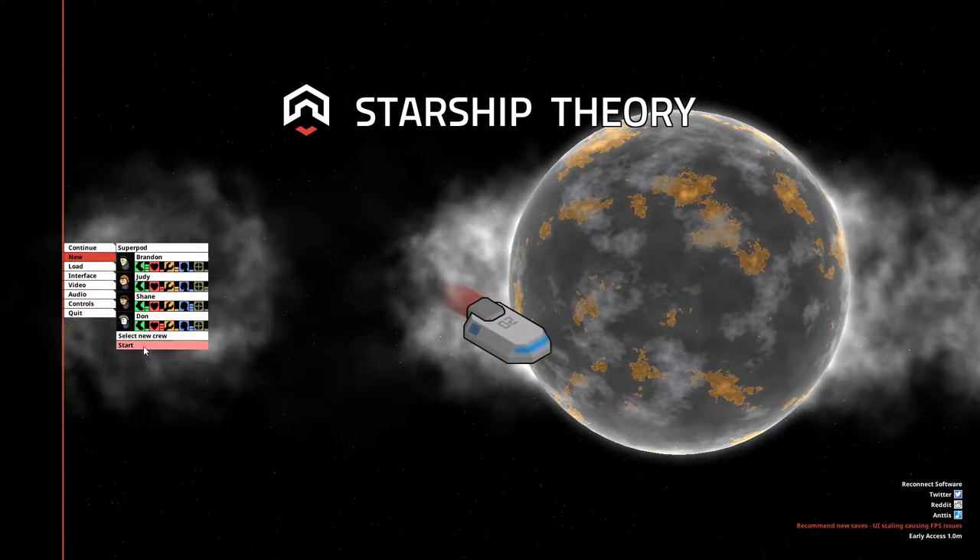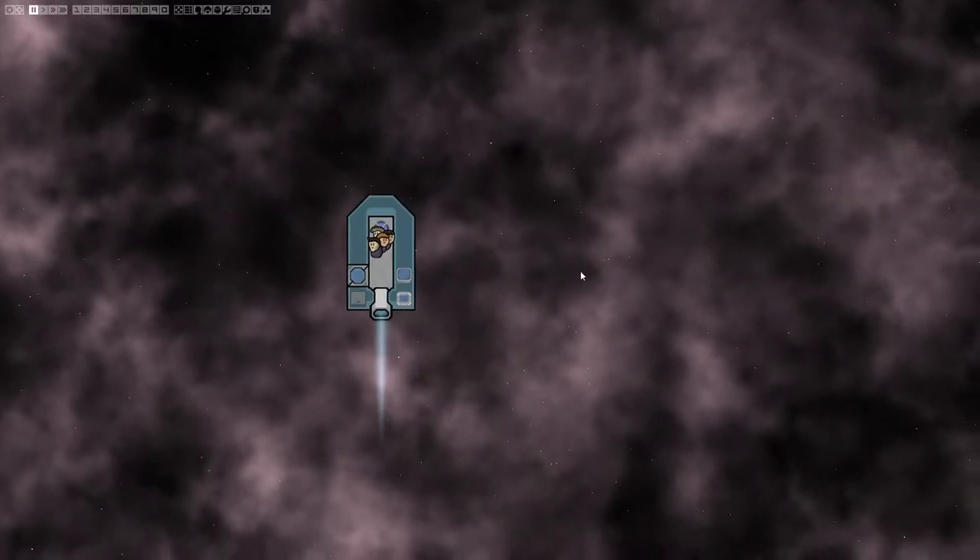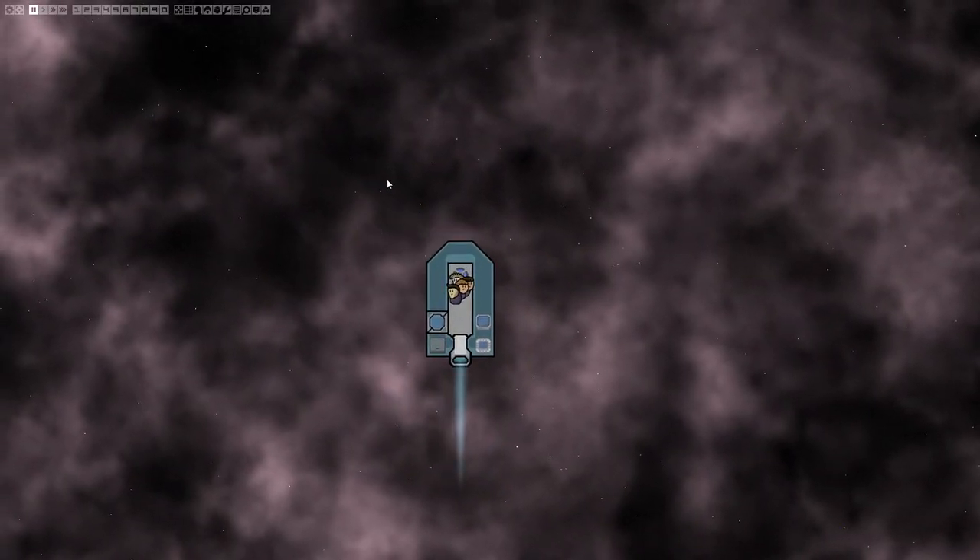In this game it's really hard to make a good start because otherwise you will end up losing your crew. You start with this small pod and the first thing you need to do is go to the user interface and open some panels. The first one is the Plan panel where you basically build stuff.